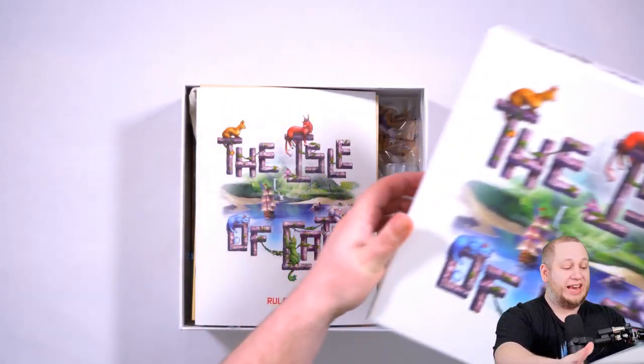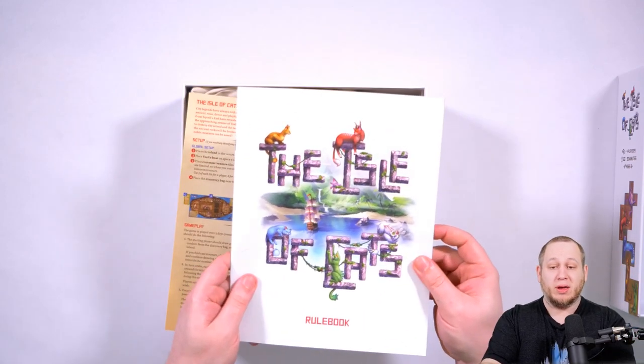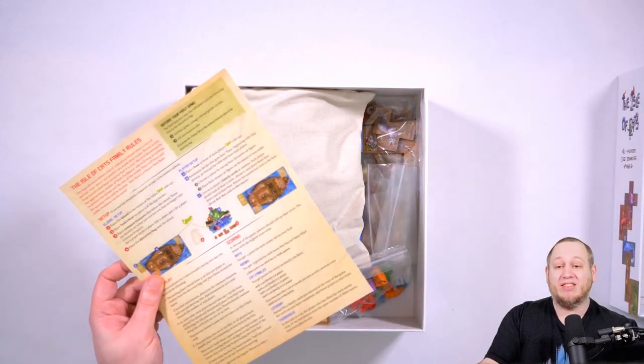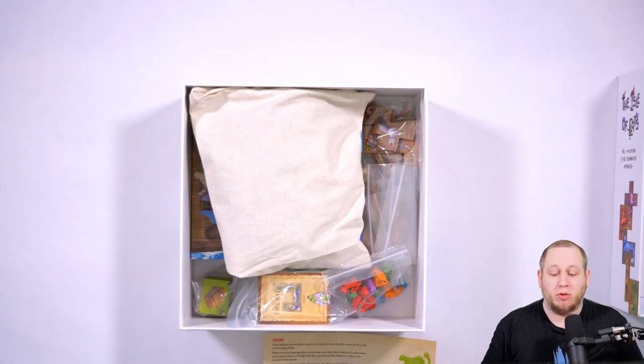The first thing you're going to find is inside the box there are two different rule books. We have the larger rule book and we also have a single sheet. The family mode only needs the single sheet, so keep this to one side and you can discard the other rule book.